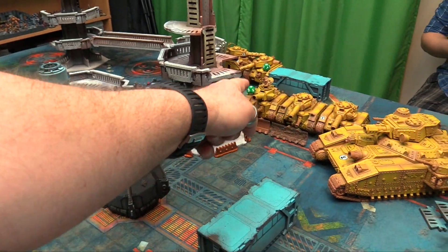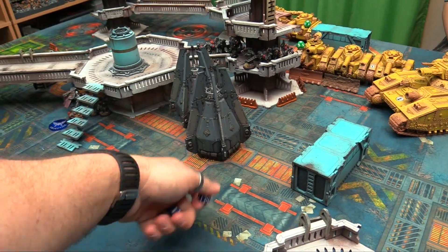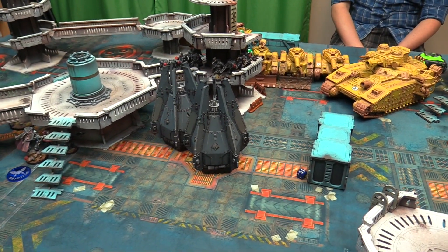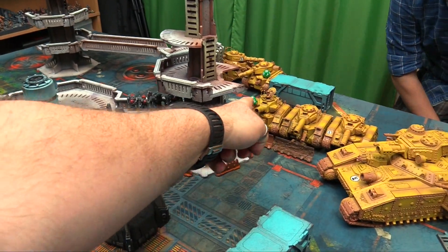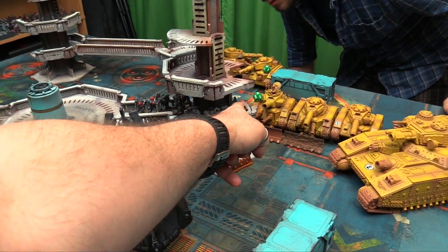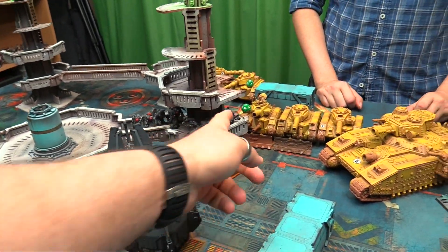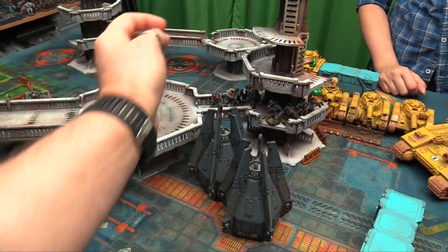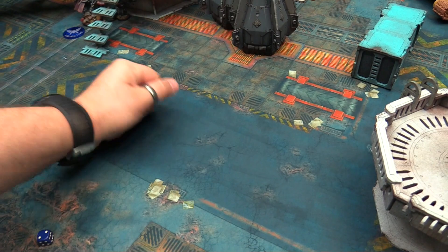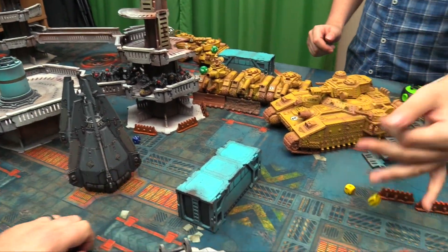Shooting phase: the melta gun fires into the tank commander, hits but fails to wound — spends a reroll, wounds. Minus 4 AP — takes 5 wounds, bringing the tank commander down to 1 wound. The bolters double-tap at the other tank on threes, wounding on 6s, scoring 1 wound. The tank commander is nearly dead. Does the tank explode? Just barely holding on.